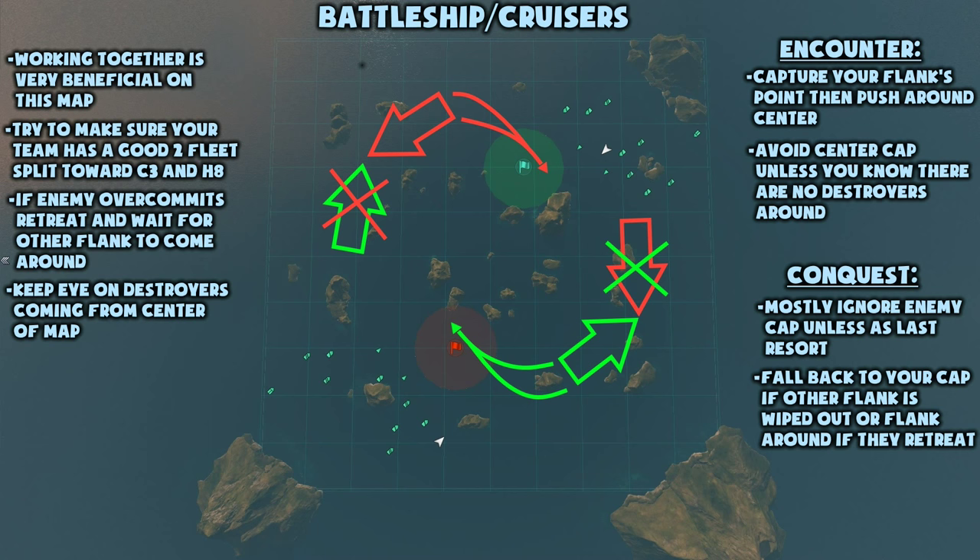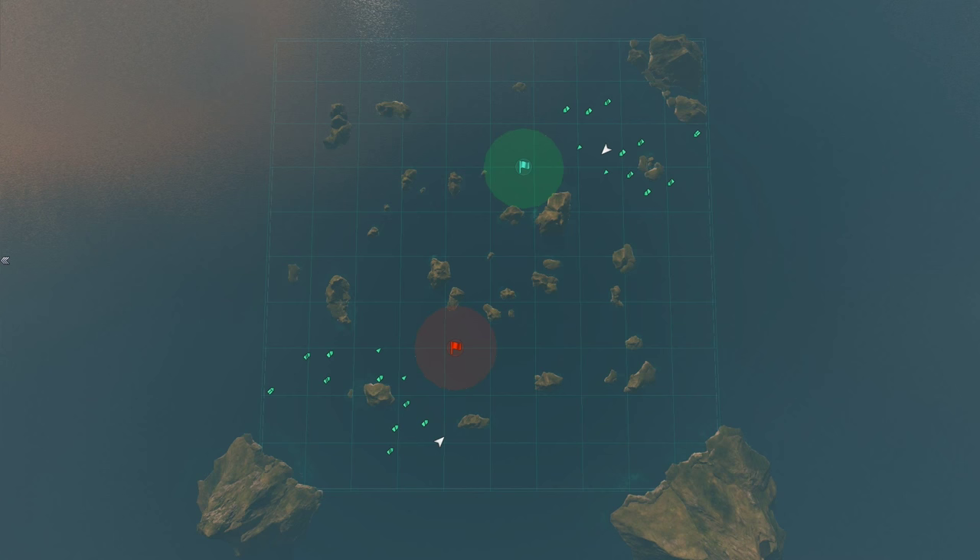On the conquest version of this map, ignore the enemy cap for the most part, unless it is a last ditch effort to squeeze out victory at the end. If your other flank is wiped out, fall back to your cap and defend. Or if they retreat because they happened upon a lemming train, go around the center and encircle the opposing team.